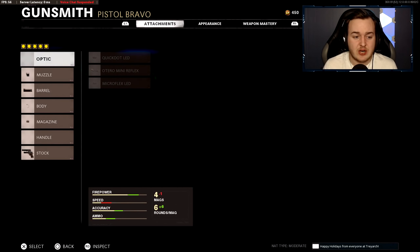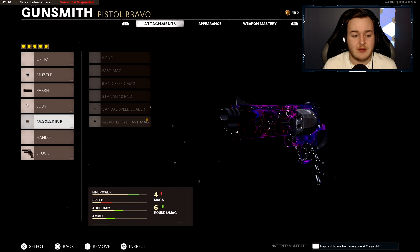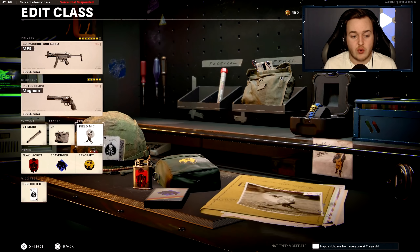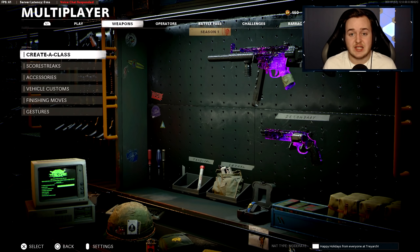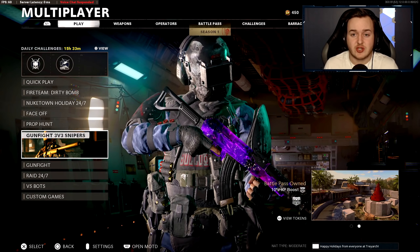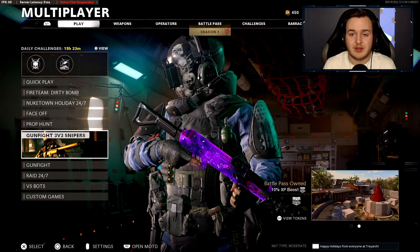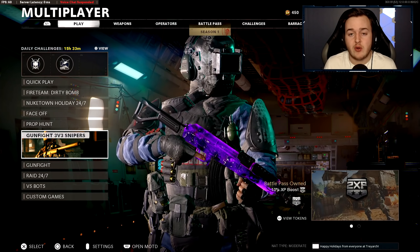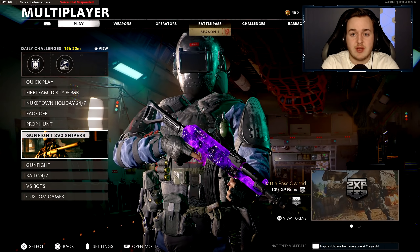For the secondary, I have the Magnums with Dual Wield, Infantry Compensator, Task Force Barrel, 5mW Laser, 12 Round Fast Mag, and Dual Wheels. Equipment is Stem Shot and C4, with Field Mic, and perks are Flak Jacket, Scavenger, and Spycraft. That's the class — if you want to see more gameplay like this check me out on Twitch. Drop a like, subscribe, and turn on notifications. Thanks for the support and I'll catch you on the next one.